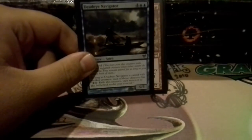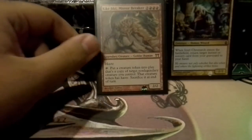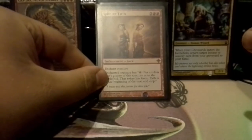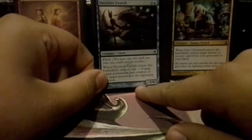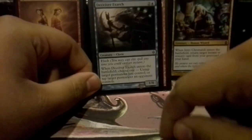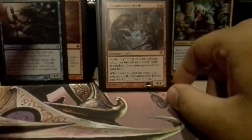Or I can use Deadeye Navigator with him — just exile him every turn. Kiki-Jiki works with him, and Splinter Twin works with him too — every turn just make a new one. And then I also have Deceiver Exarch in here. I have a Pestermite I'm going to end up putting in right after this. So I figured, hey, I have Kiki-Jiki and Splinter Twin in here — why not run that combo too?